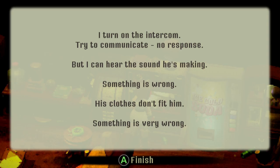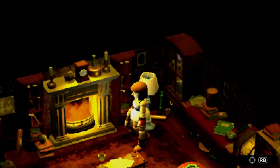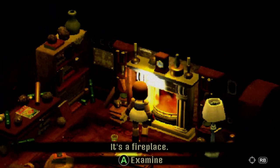'I turn on the intercom trying to communicate - no response, but I can hear the sound he's making. Something is wrong - his clothes don't fit him, something's very wrong.' Shoot one more to get mini ammo - that's called investments.